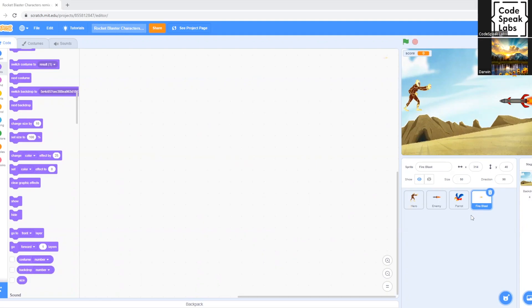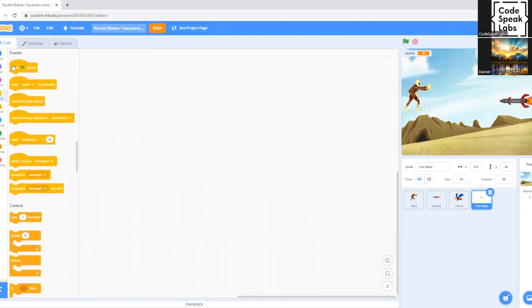Make sure that the fire blast sprite is selected, not the period itself. To start off, we go to Events and select 'When Green Flag Clicked' — this is always important so that the code starts at the beginning of the game. Now we go to Looks.